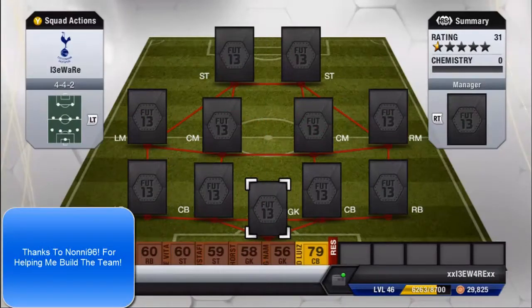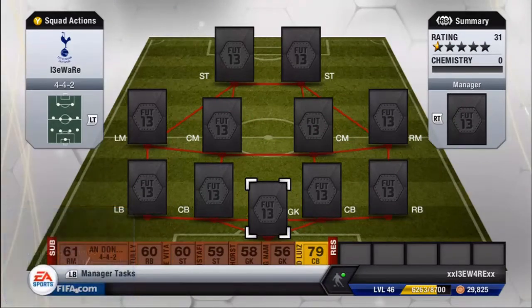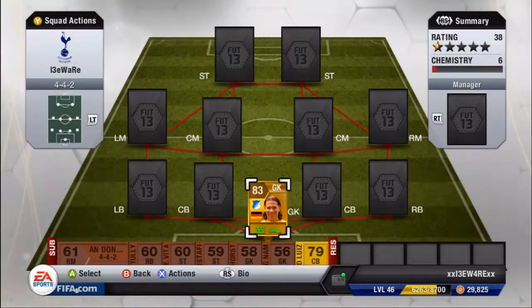What's up guys, it's F2PBWare here with another squad builder. This will be a bit of gameplay content, enough chit chat. It's a 4-4-2 formation and this is a German as well as Belgium squad builder. In goal we have Wiese — I'm really crap at pronouncing names as you probably know.